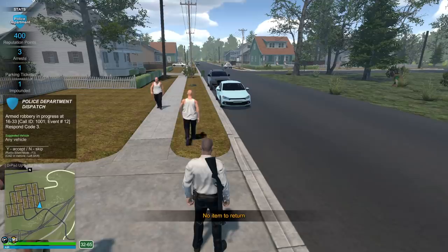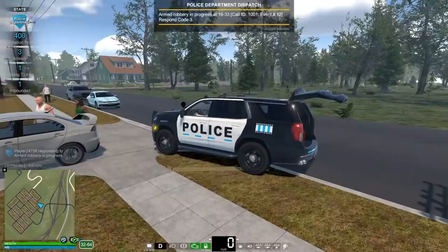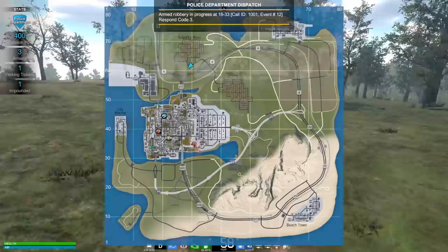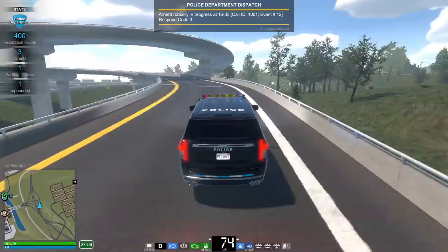We have a robbery in progress — we got to take that! We gotta go code three. This is the action I was looking for. I should probably close the back of the police car — that's fine. If we cut straight through here we'll get right on Highway 600. It's an armed robbery, we've got to get there by any means necessary. This will take us right into the city — I gotta get used to the new highway system, but I like it a lot.